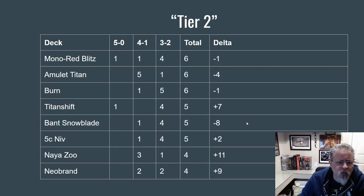After that we've got Mono Red Blitz and Amulet Titan, and Burn right behind at six results each. Not the greatest of weeks for Titan decks. Titan Shift did post some results, and then Bant Snowblade and Five Color Niv right behind. These are all very close on the numbers — any of these decks could shift at any time. Naya Zoo has been showing a little bit of a resurgence lately, the small zoo as it used to be called, with Bushwhackers and Wild Nacatl and things like that posting some results. And Neobrand was on the right side of variance this week.